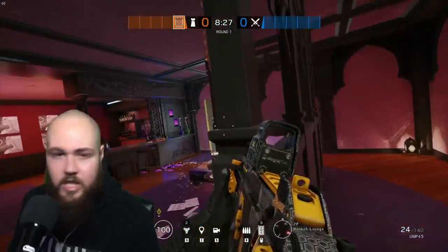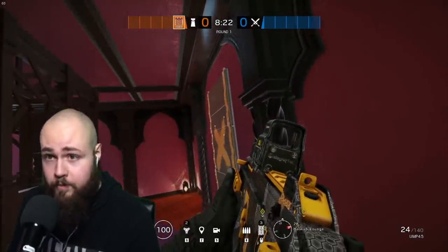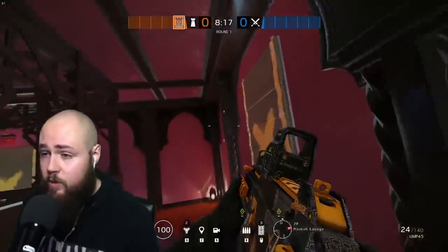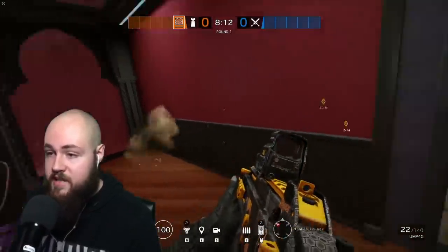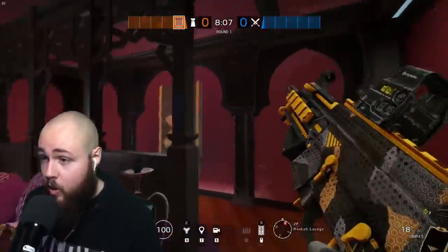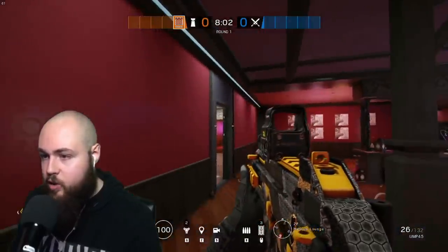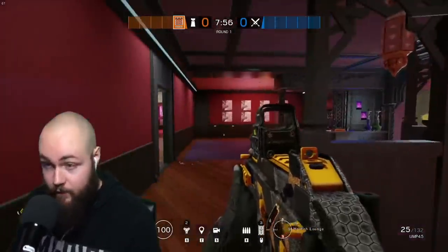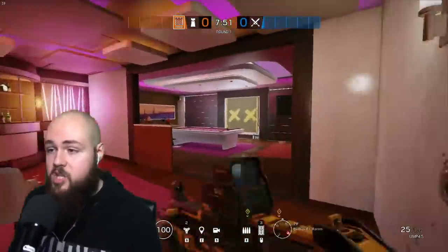Going upstairs, I recommend you always put one right here on this window for the same reason — if an attacker gets on a rappel on this window they can completely shut down the defense in Hookah. If they get a rappel kill on the person anchoring in here, they have a line of sight to the rotate through this doorway and the rotate right over there, completely shutting down the defense in Hookah. So always try to Castle that off.